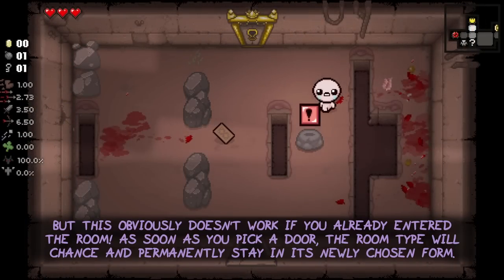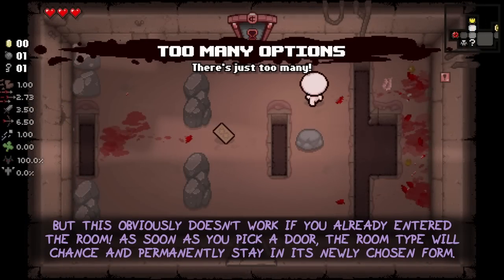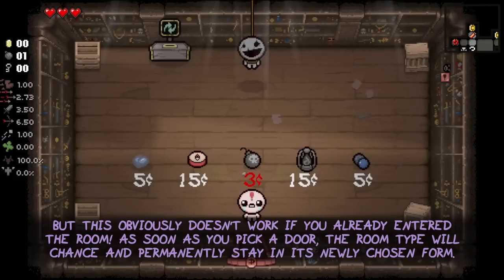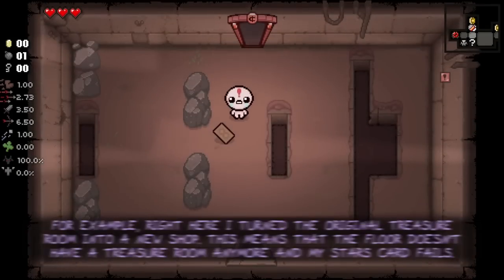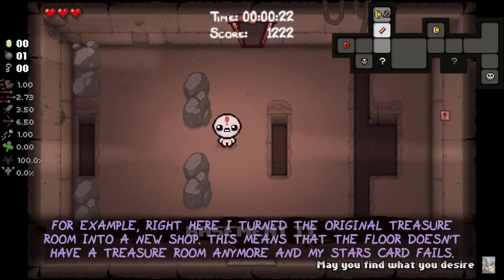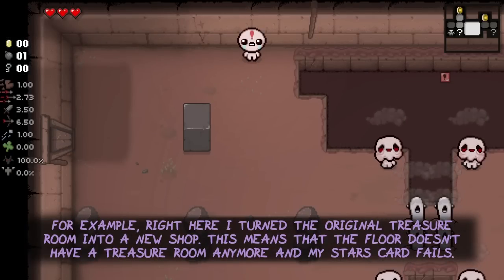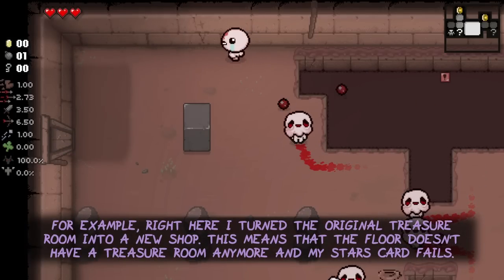This obviously doesn't work if you already entered the room. As soon as you pick a door, the room type will change and permanently stay in its newly chosen form. For example, right here I turned the original treasure room into a new shop. This means that the floor doesn't have a treasure room anymore and my Stars Card fails.